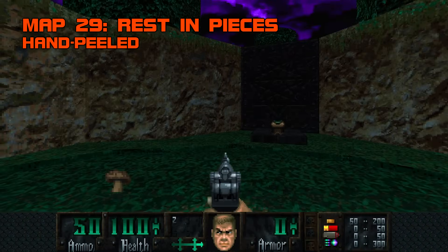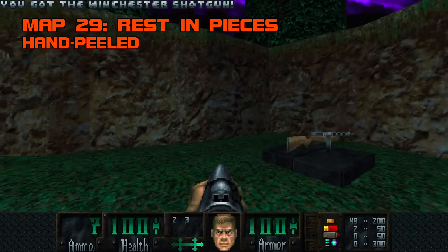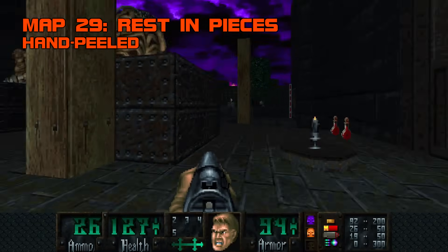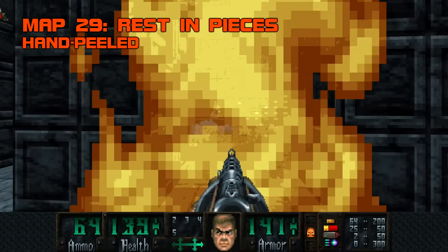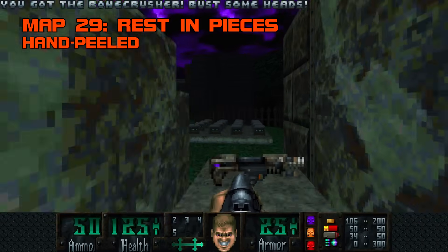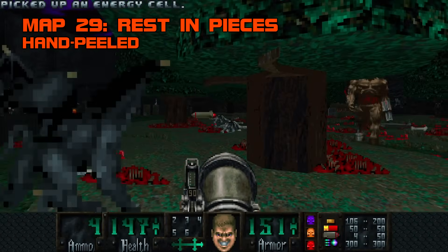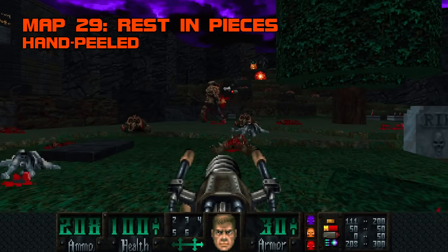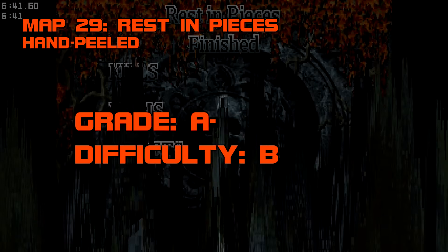Map 29, Rest in Pieces. Like a pixie stick at the end of a long trick-or-treat, Rest in Pieces is short, sweet, and makes the kids hyperactive. With the stew-boy tune and a prominent Cyberdemon, it's pretty clear that Hand-Peeled cribs from Ancient Aliens' opening map, but this is no copy-paste job. Cut through two turret-happy challenge rooms without getting arch-broiled or snuffed by Cybe, hit the skull switch on the perimeter, and get ready. You and the big guy have to work together to survive the gargoyle tsunami. This is one of my favorite fights in the wad - an exhilarating whirlwind of fireballs hissing, rockets detonating, and gargoyles bursting like party poppers. The four bleacher boners are a bit of a buzzkill, but you can always sic Cybe on them. Good night, sweet prince. Grade A-, difficulty B.